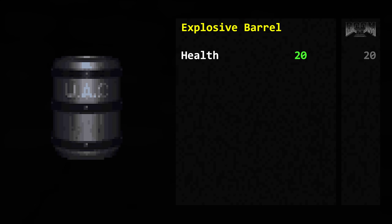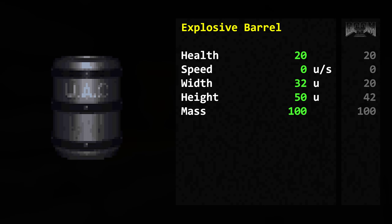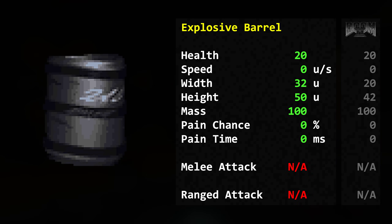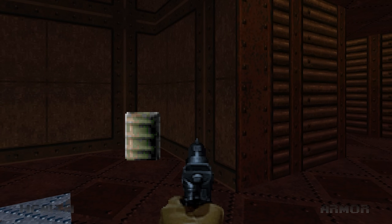Explosive barrels — sometimes a friend, sometimes a hazard. Health: 20. Speed: none. Width: 32 map units. Height: 50 map units. Mass: 100. No pain chance, no pain time, no attacks. It explodes when it dies. Although this time it spawns an explosion object rather than having the explosion graphic baked into its sprite.